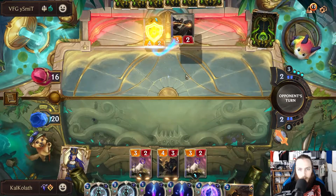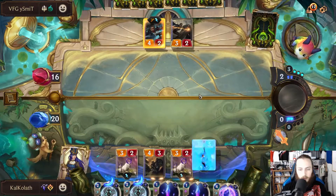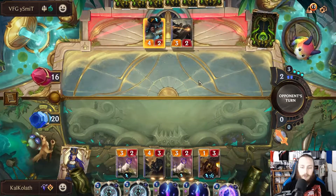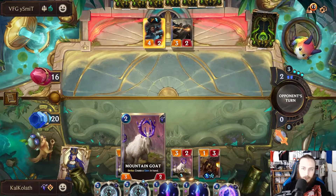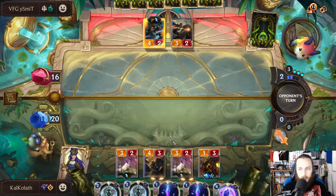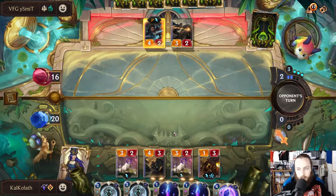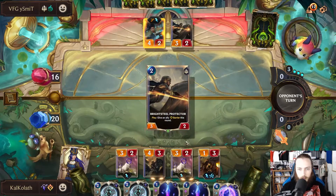What are you going to do? Barrier this round — not a huge deal. Do that. And then both my Mountain Goats will attack. That's the plan. Get two more gems.